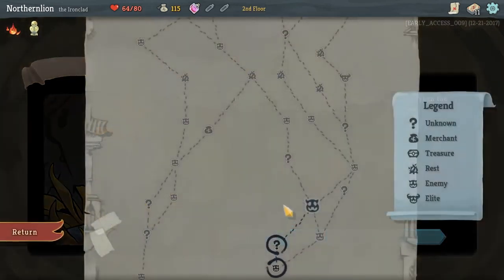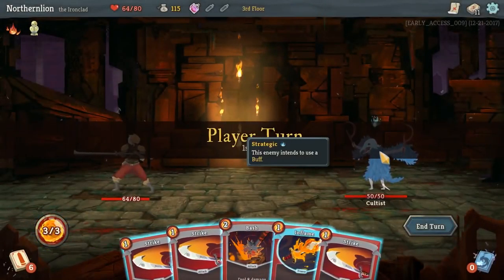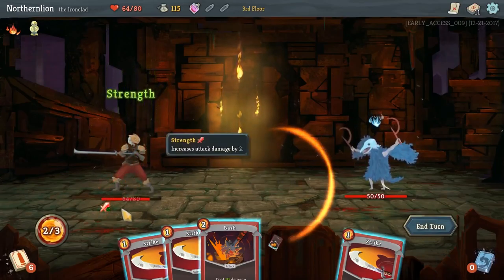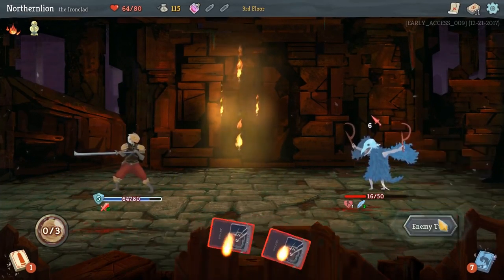Now let's talk about how it all meshes together in battle. You start your turn with your draw pile being shuffled and placed into your hand. You can either put up a defensive wall with cards that provide block, or go on the offensive knowing that your enemy isn't going to attack. Once the turn has ended, cards go into the discard pile, then rinse and repeat.